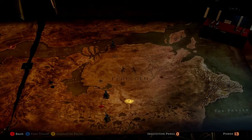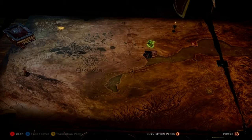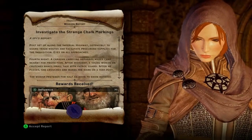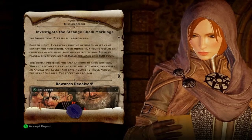That's what we were doing — that's completed. Multiple missions completed. A spy report: posts set up along the Imperial Highway, ostensibly to guard trade routes, with eyes on all approaches. A caravan carrying refugees came through — a woman makes small talk with a patrol guard, then marks a tent post. She pretends for half an hour to know nothing; when it becomes clear the ruse won't work, she kisses an Andrastian locket and says 'glory to those across the seas.' She dies — the locket was poisoned. Rewards received.